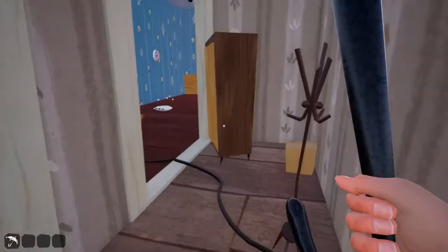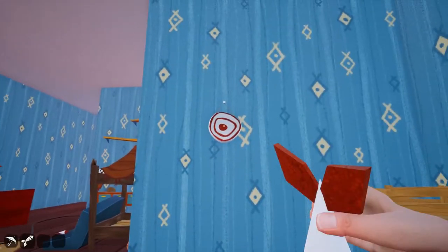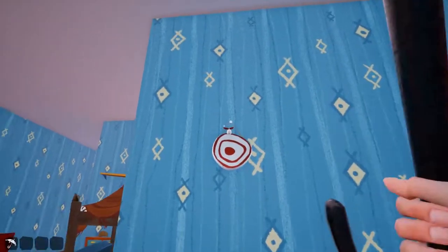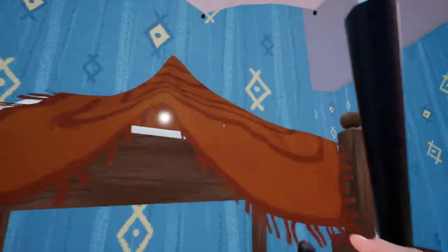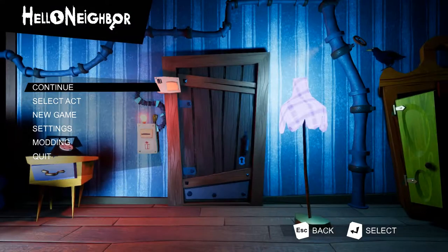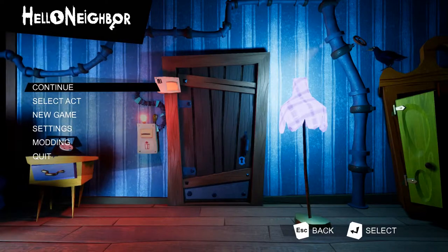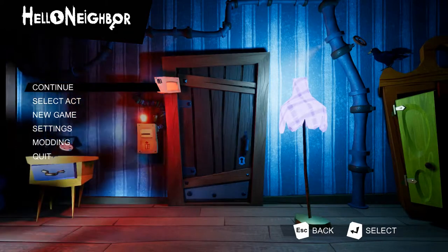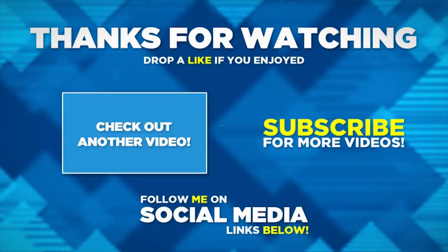Okay so throw that — there we go, easter egg number two. Got some darts there which we can throw. Do we reckon we can super throw these? Yes we can! What happens if we normally throw them? Oh, just a little bit slower. Got a cap here, and some creepy eyes here. There is the crowbar, which is too hot. Okay guys, unfortunately I think we do have to end this video. If you like this video please leave a like down below, and if you want to see more by me then please hit that big subscribe button so you don't miss a single video. Unfortunately guys this is going to be the end of the video and I'll see you in the next one!